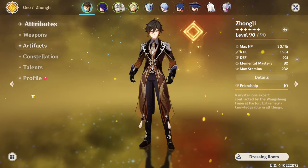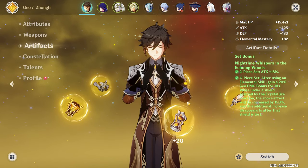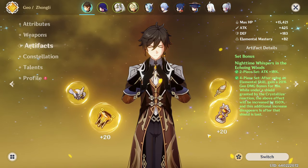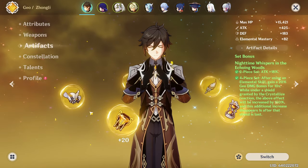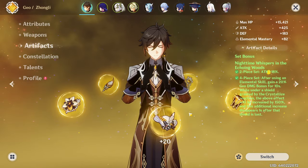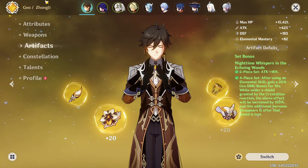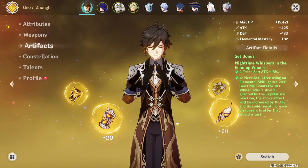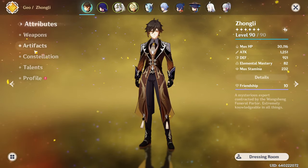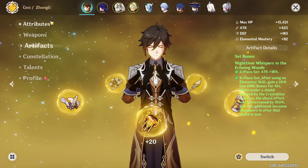I've been on the grind for a while now for this new artifact set called Nighttime Whispers. This is the new Geo set that came out along with Navia, and I do believe it is pretty good on Navia, but I'm not entirely sure because I do not have Navia. So I decided to still grind out this artifact set for the one Geo character I have currently built: Zhongli. I want to see if it will give him a decent boost in damage.